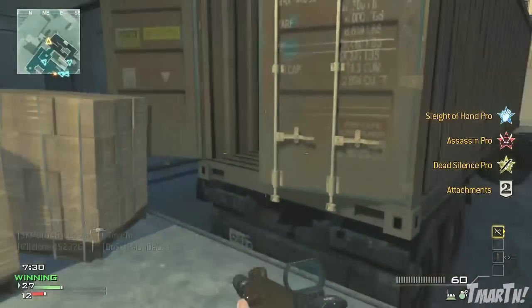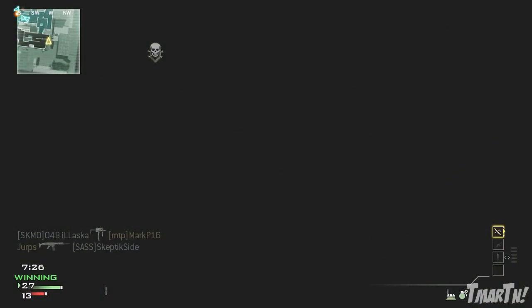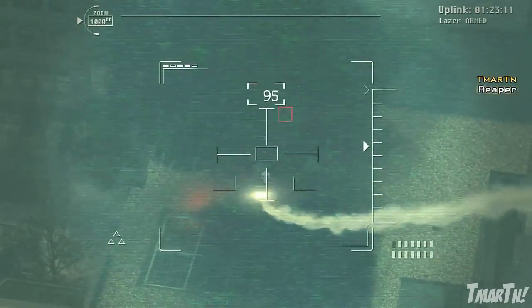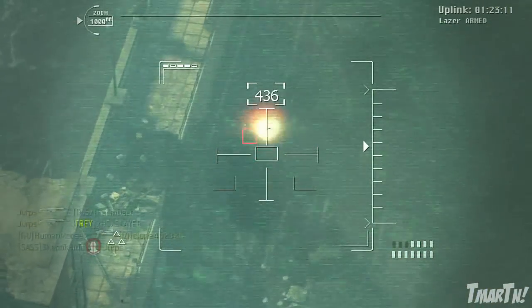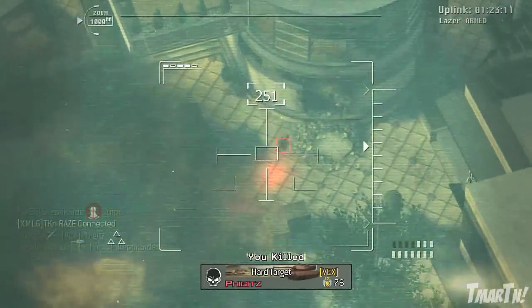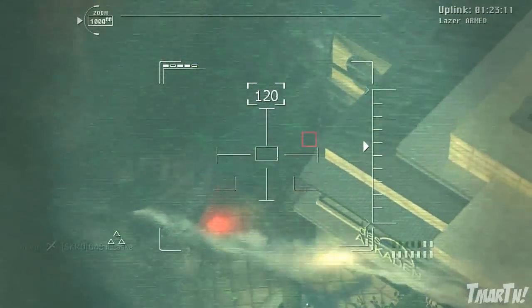So those are the 13 camos we know of so far in Call of Duty Ghosts. This same guy also leaked all of the weapons in the game, which I've already gone through in previous videos — I'll link them down in the description. But just to go through them quickly: for assault rifles we've got eight weapons — the SC-2010, the SA-805, the AK-12, the FAD, the Remington R5, the MSBS, the Honey Badger, and the ARX-160.